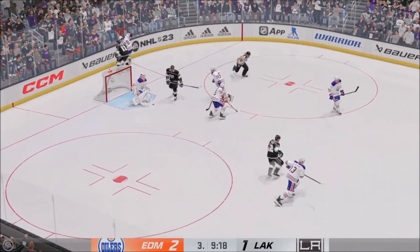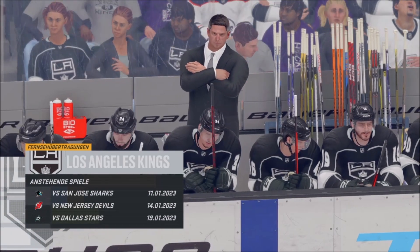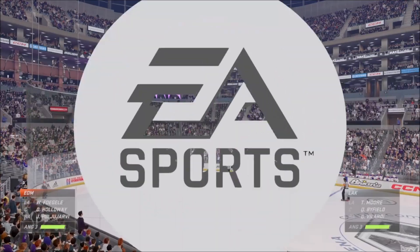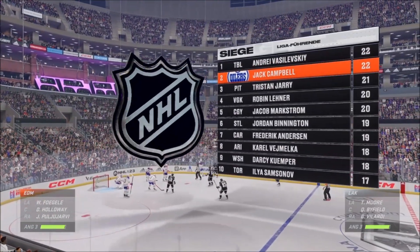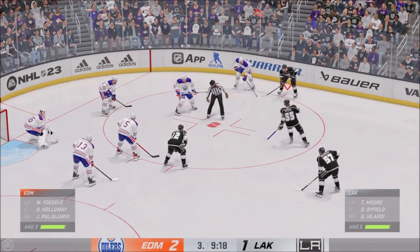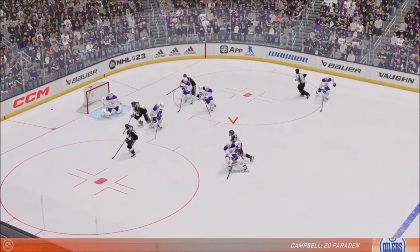We've seen missed chances combined with great goaltending, and that gives you a low-scoring game. San Jose's on deck on the schedule — how many guys actually know who's looming? More than half, but you'd be surprised how many don't know who the next team is on the schedule in the room. They just play the game that's in front of them.